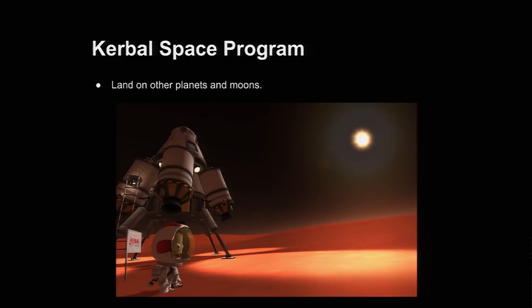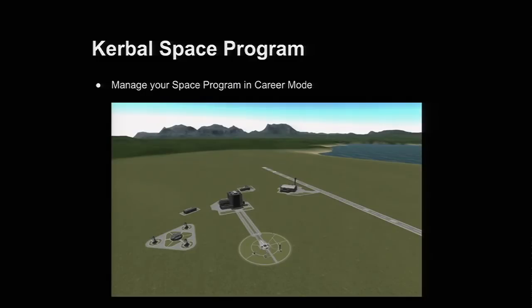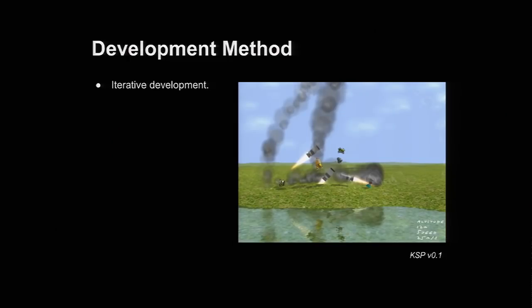You get to land on other planets and moons, plant your flag, walk around the surface, build space stations, and construct spaceships by docking vessels together in orbit. And ultimately, you're managing your entire space program in career mode, which is what we're developing at the moment, because Kerbal Space Program is still very much in development.